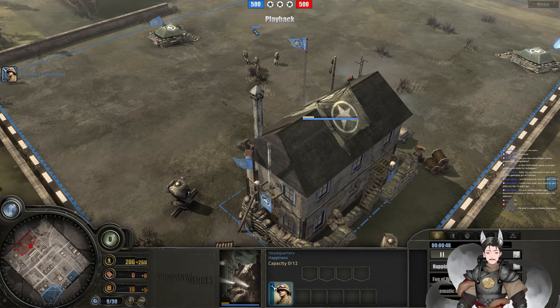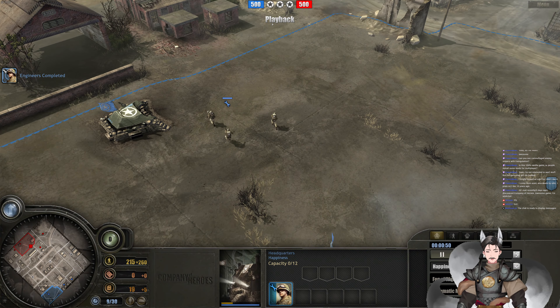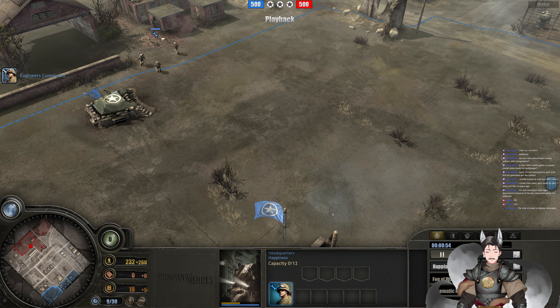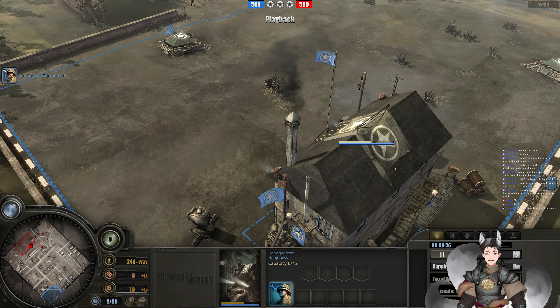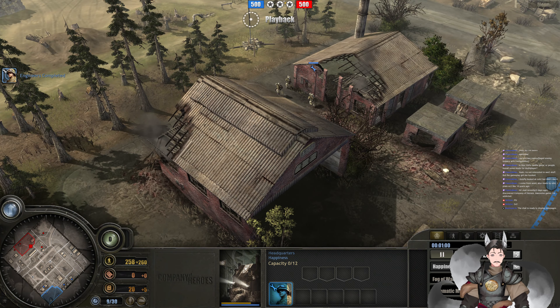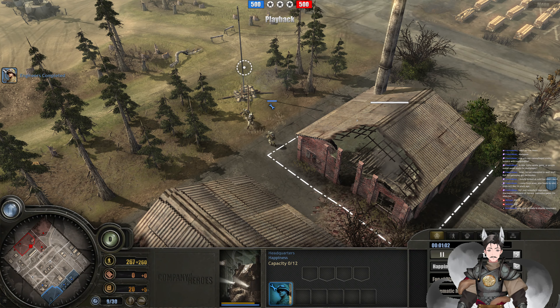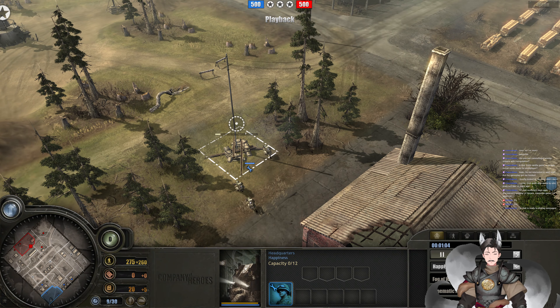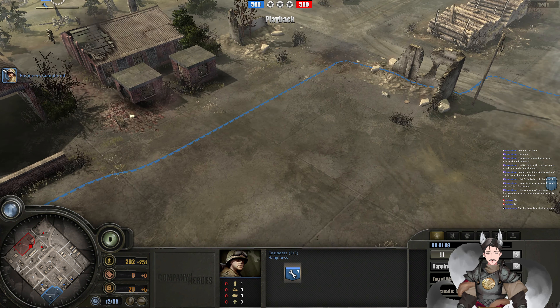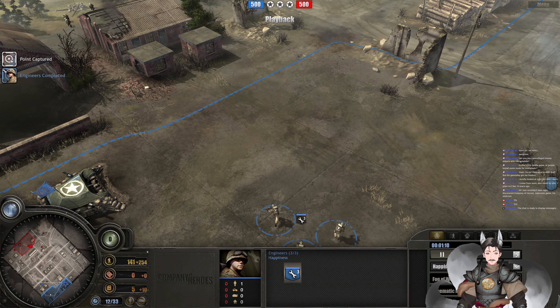Three Engineers now on the field, number four on the way. I wonder if he's going to do something weird, like going for the Support Weapons Center or the Late Barracks. You need to have a structure to get out of a supply yard, if I remember correctly, in order to progress your teching. But with four Engineers, he's going to have some excellent capping pressure.